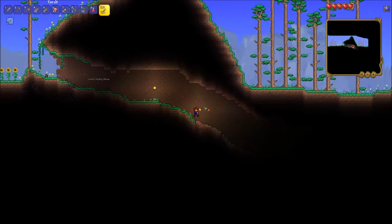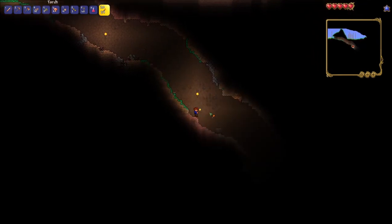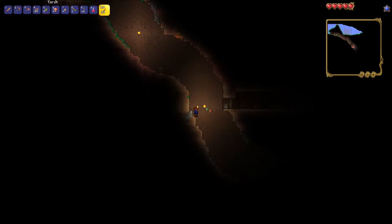Would you look at that — we already found our first cave. You can press and hold shift in order to hold torches in your hand. We also already found a wooden chest underground, which definitely is going to have some items that will help us on our adventure.